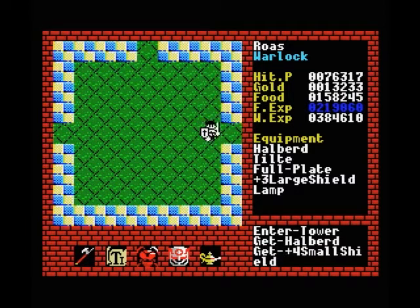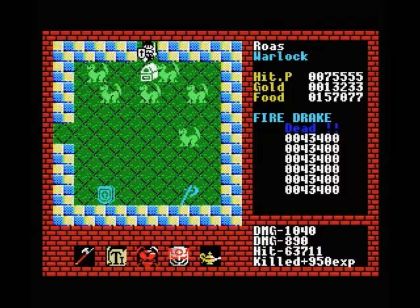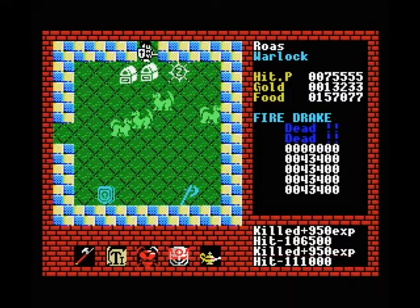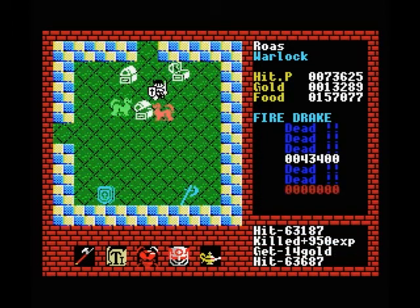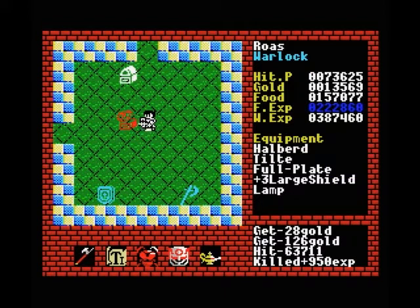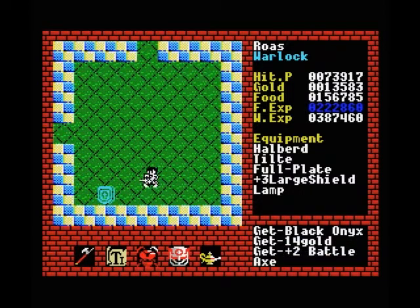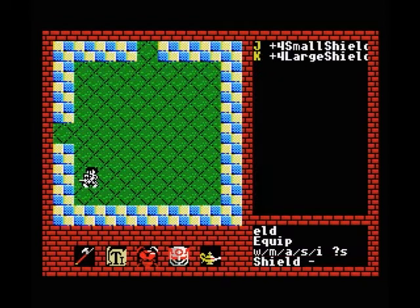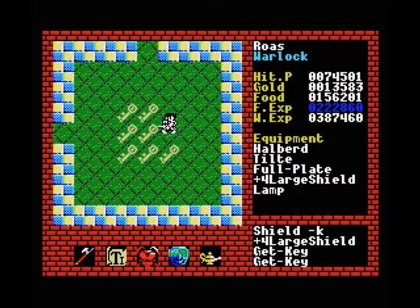For our trouble we get a halberd and a plus four small shield. Then we go right three more times and then down, and this is actually where we need to go. Let me reset the speed to normal. Now we're almost there. We can pick up some pretty decent spare equipment here — a couple of dragons, which are the only normal monsters in this entire tower. We also get some items we can sell later since we already have much better weapons. We do pick up a plus four large shield, nine spare keys, which is very nice.